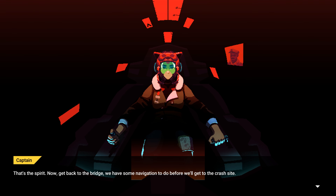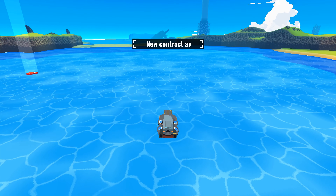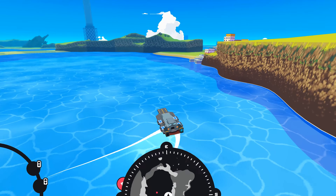'That's the spirit! Now get back to the bridge — we have some navigation to do before we get to the crash site.' 'Roger that. This job may be a little garbage, but at least it's a good excuse to see what this new bird is capable of.' That's the end of the introduction and prologue. Now we have to control our carrier!